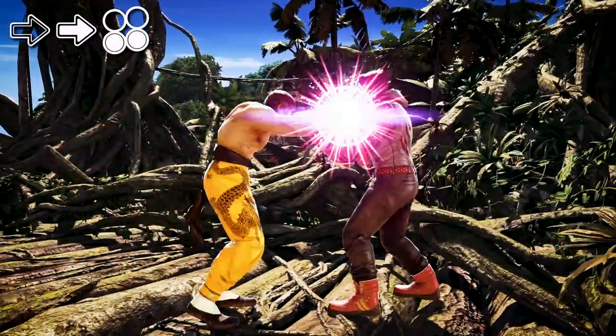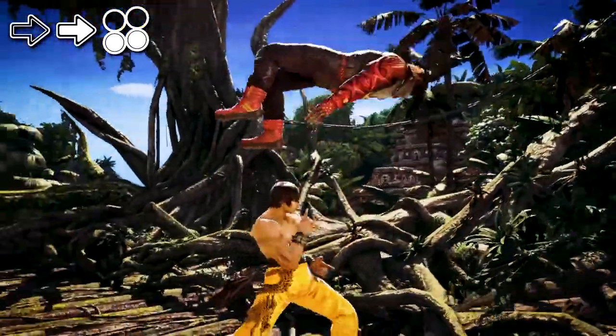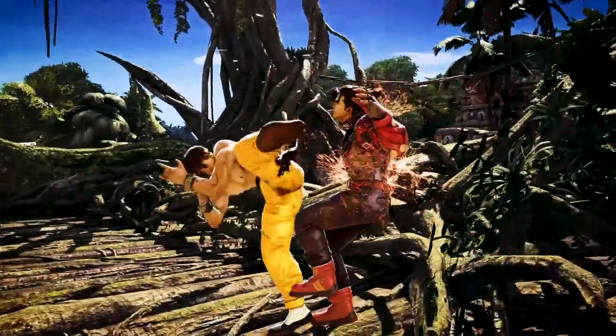Last but not least is the Fro Ft4 3+4 throw. Only use this if they're bad at breaking throws. The throw itself does not cause a wall splat, but it still gives you a wall combo nonetheless.